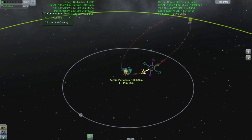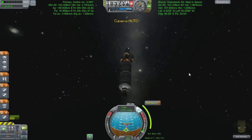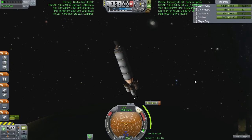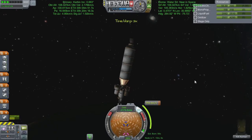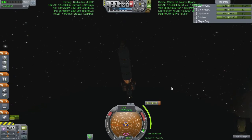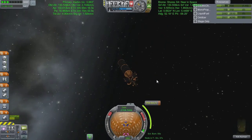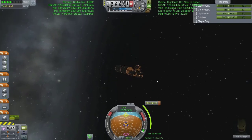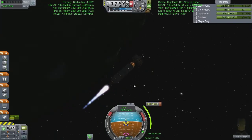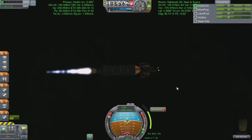Here's a quick look at the maneuver node that we're going to be performing to get up to Minmus. With the judicious application of time acceleration, we make our way around so that my maneuver node marker and my prograde marker are in the same space on my nav ball, so that we can bust our orbit back up to the right altitude to make us intersect with Minmus. Just because our orbit is out far enough to be with Minmus doesn't mean that my inclination is correct, so that's something we need to take care of a little bit around the orbit.